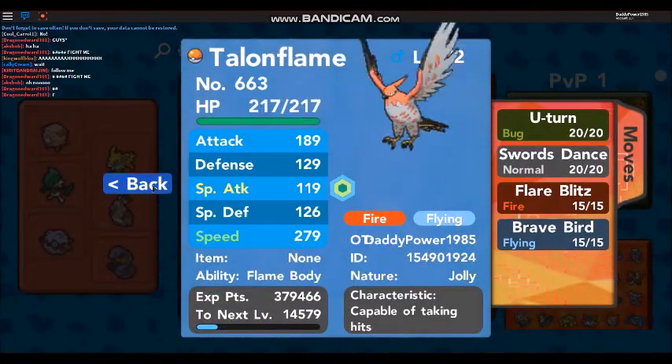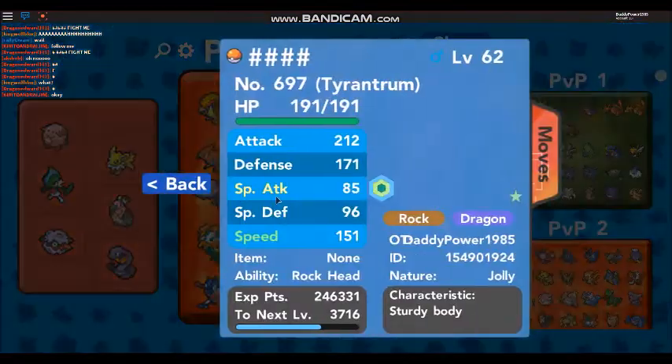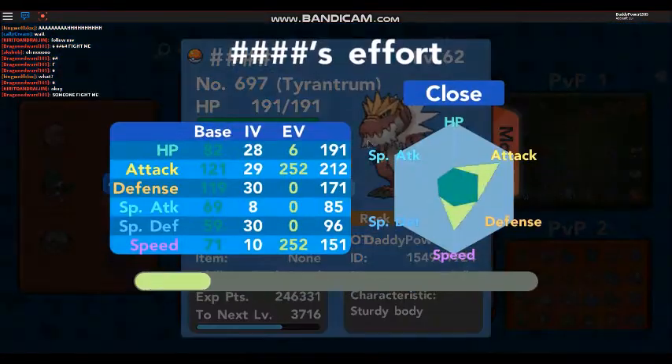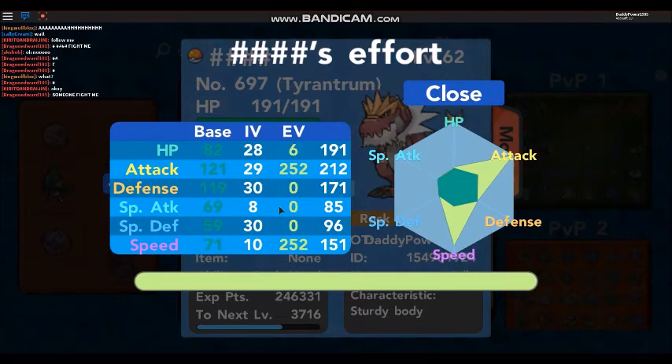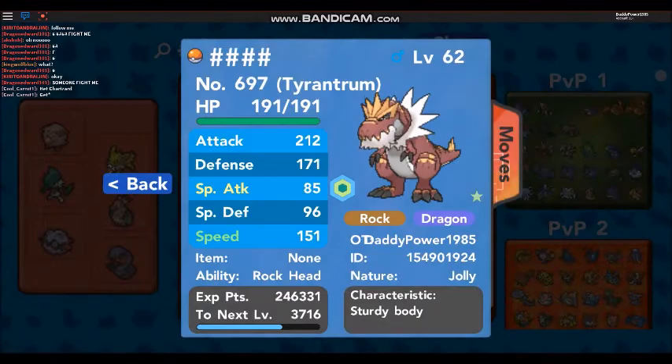Talonflame obviously needs to get Swords Dance off to be pretty good. Mega Blastoise, hidden ability Tyrantrum - his one downside is his speed IV is only 10, and that is the biggest reason why I don't bother ever using Tyrantrum, because even after a Dragon Dance he still struggles to outspeed Pokemon.